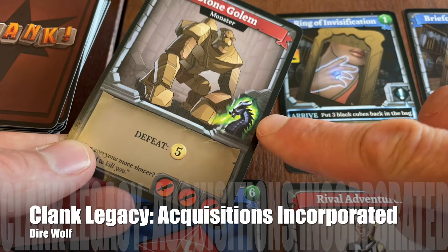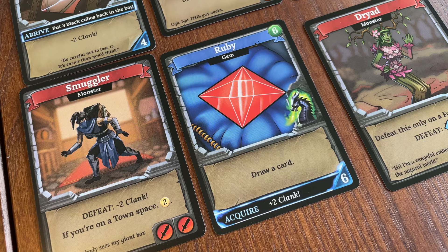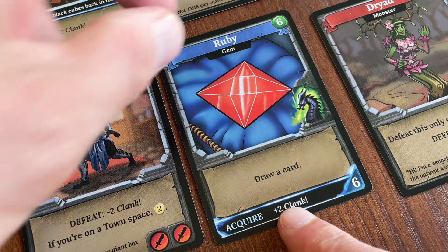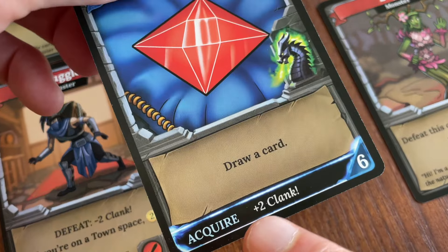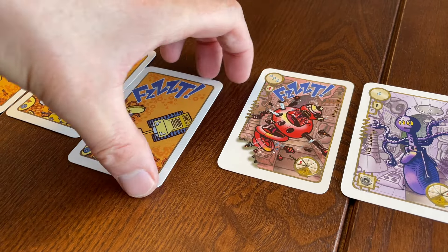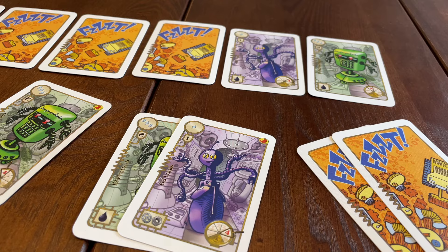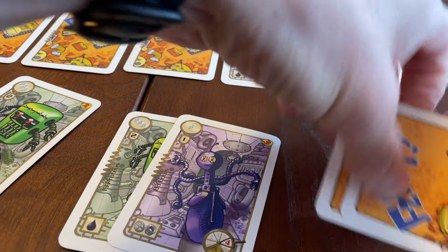Clank introduces card abilities which activate when the card first enters the market, and others which have an immediate effect when a player purchases a card. Footst is a tiny early deck building game from Welsh designer Tony Boydell. In this game, cards are auctioned off to the players who make blind bids with their existing cards to buy upgrades for their deck.